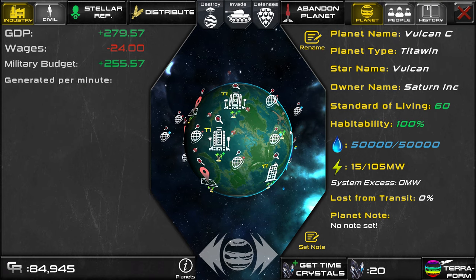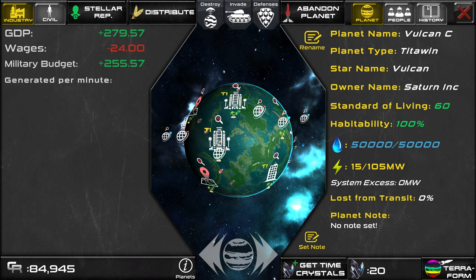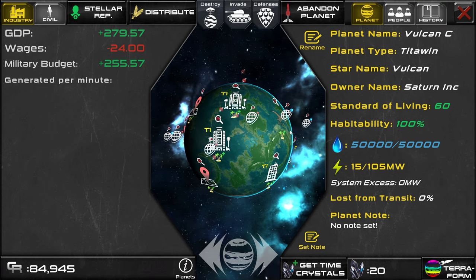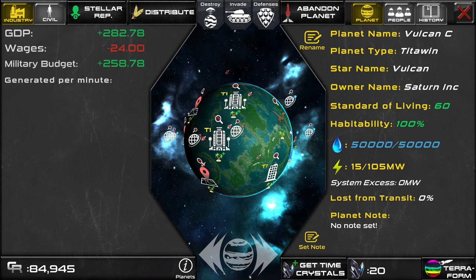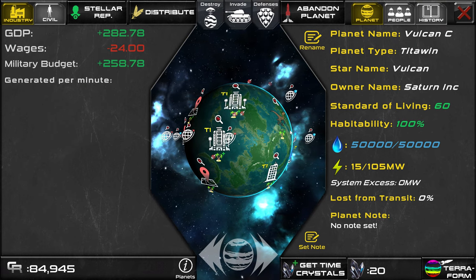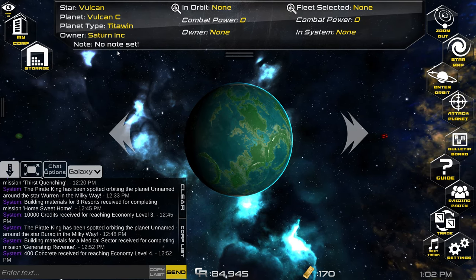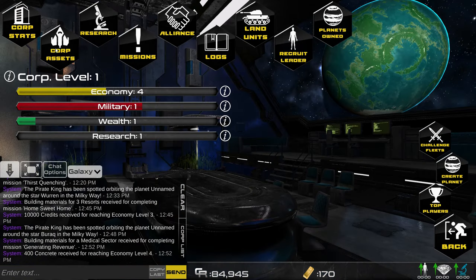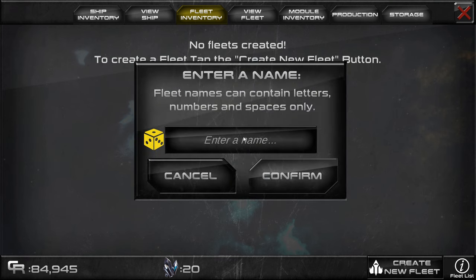Once you have habitats and resorts operating on your starter planet, the next focus early on should be expanding to a second planet and mining and refining metals, and getting as many industries passively producing resources as we can. To colonize a second planet in your starting system, we're going to need a fleet. To create a fleet, open the My Corp screen, go to Corp Assets, and down here at the bottom right there's a Create New Fleet button. Click that and enter a name.